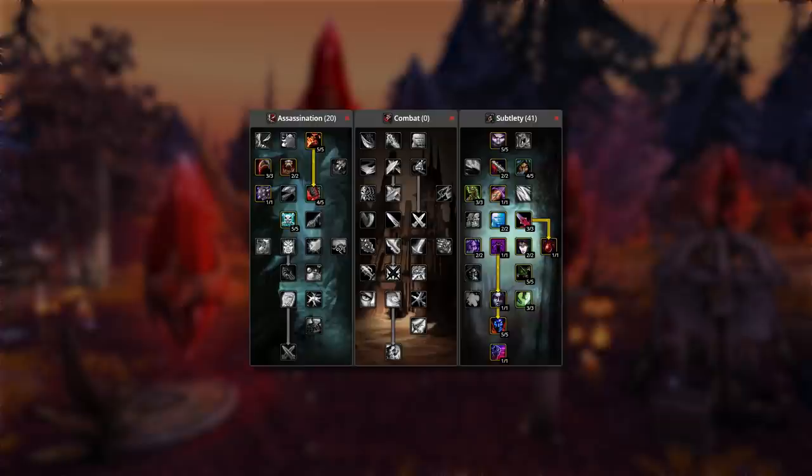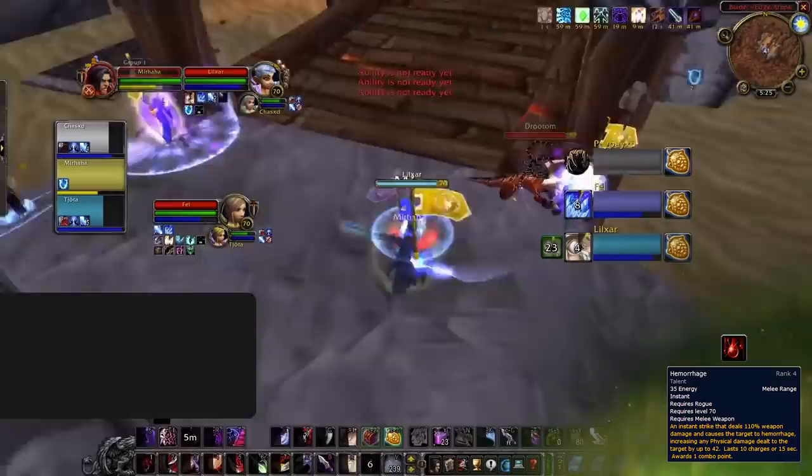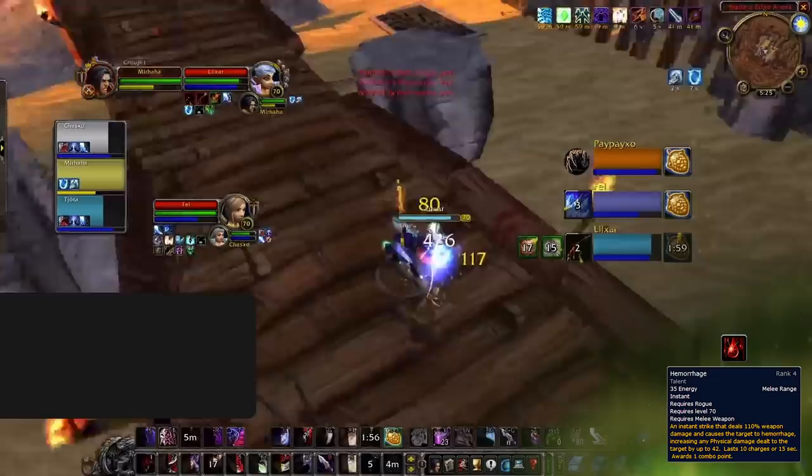First, we have Ghostly Strike, which is a versatile ability that can be used to gain dodge chance for a short duration in an attempt to avoid things like an incoming Kidney Shot. Next, we have Hemorrhage, which is actually your primary combo point builder. While almost all of your energy will go into using Hemo, you'll also be using Shiv to generate combo points and keep poisons up, but that's something we'll touch on later.